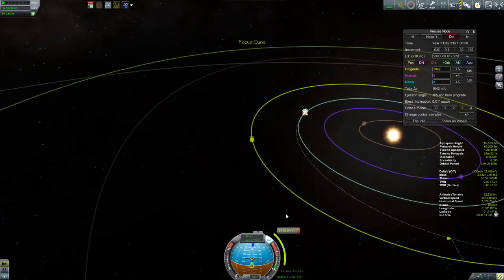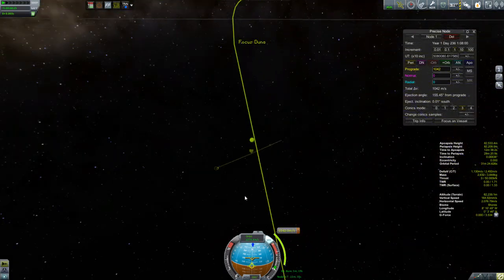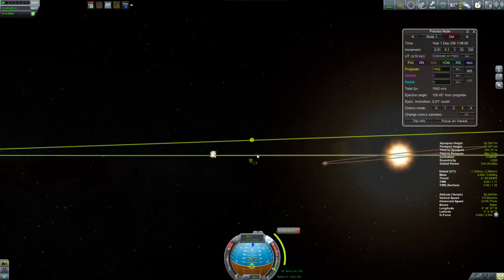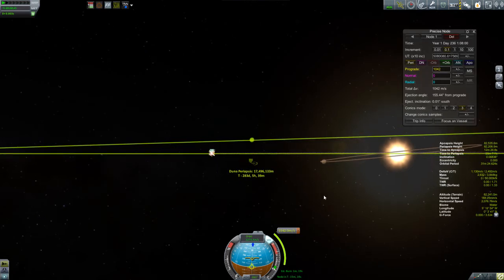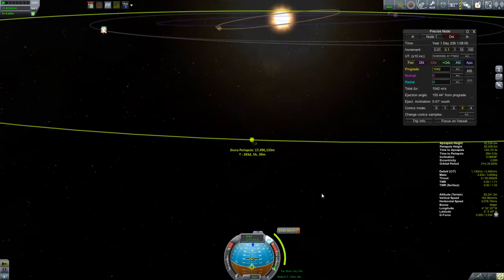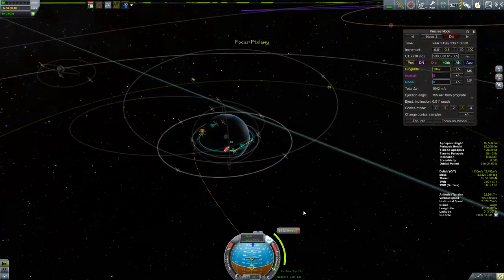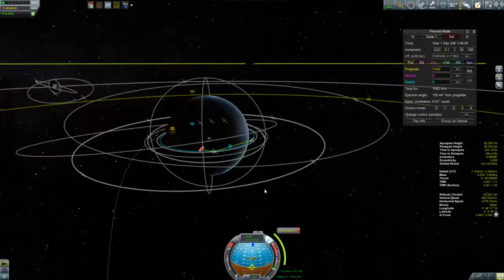I switch the view to Duna to take a look at how I'm doing. That is pretty close — I can see I'm coming below it, so I'm going to have to burn normal at some point. But you don't want to do that normal burn now. Right now you want to make this burn purely prograde. We'll do the normal burn correction when we're out in deep space — it'll be much more efficient there. But frankly, that's pretty good.